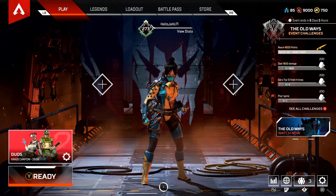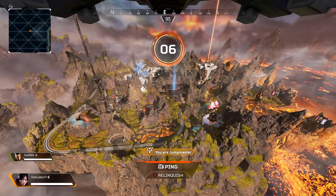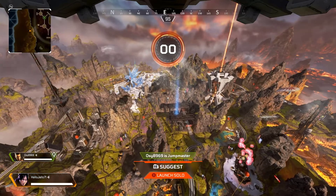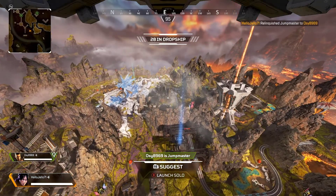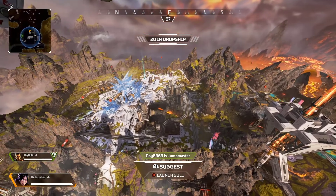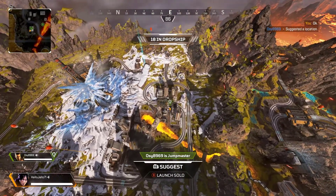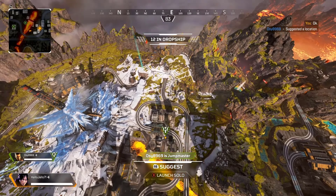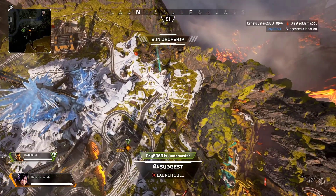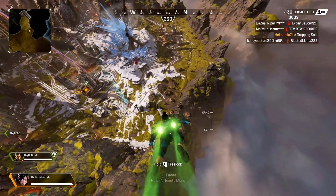I hope you're doing well and staying safe. Let's do this. Alright, where do we want to go, Bangalore? Where do we want to go? You gonna jump? Nope — gonna jump. You are jump master. Use the jets, we're dropping hot.